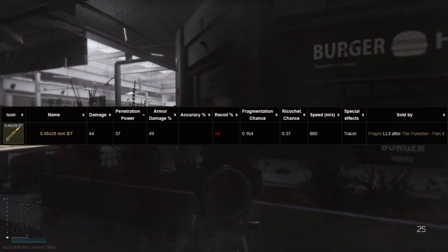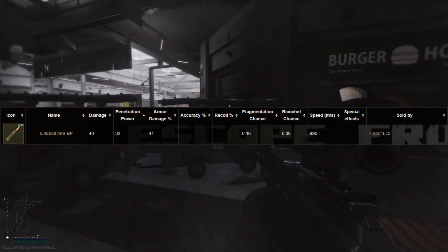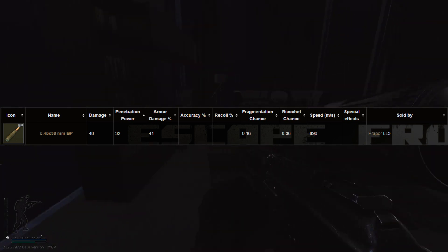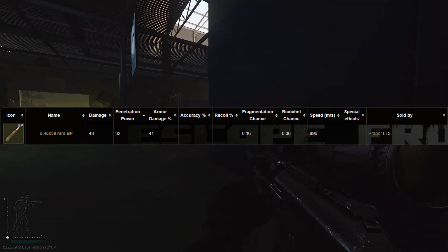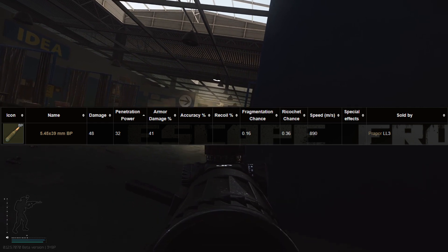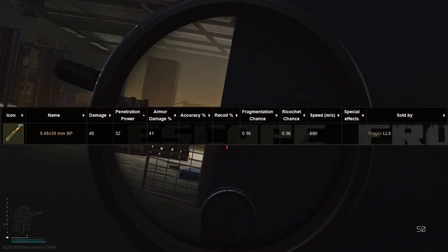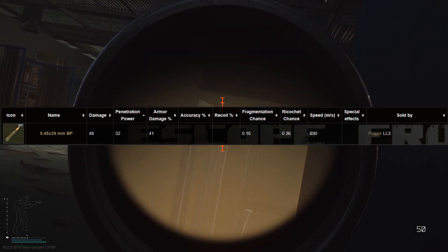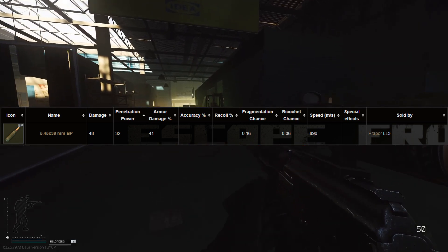The final round you should be using is BP. BP has a penetration power of 32 and a damage value of 48. This round is quite effective during the early and mid game, and it's cheap at 296 rubles per round with 300 available at a time. I would try to avoid using BP in the end game though, as most players will be using better armour.